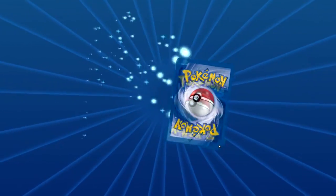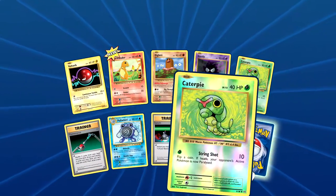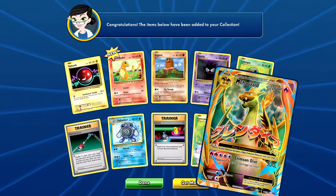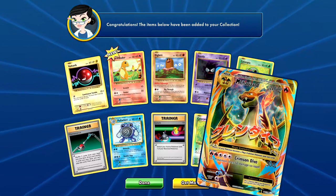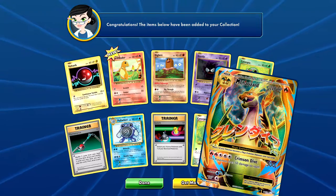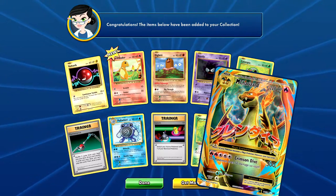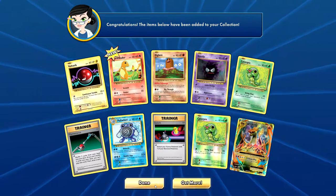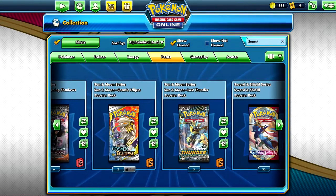Can I open up another one? Yes I can. So this is the last Evolutions pack. Let's see if we can get that Charizard. I don't even have a Mega Charizard EX yet in my actual collection. I have Mega Blastoise, I think. Oh wait, actually I got Mega Blastoise. The last pack had a Mega Charizard — that's pretty cool! Now let's get rid of these and move on to Lost Thunder.